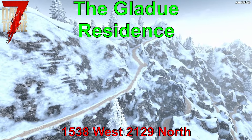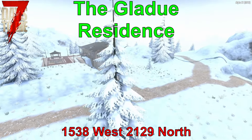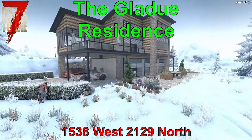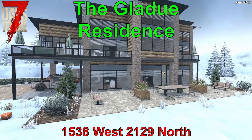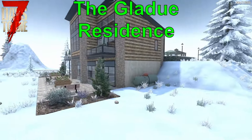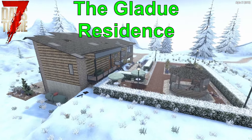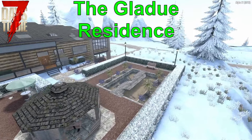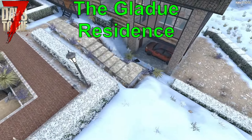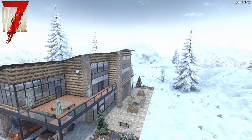Moving to the snow biome, we find ourselves at 1538 West, 2129 North. The Gladue residence is hidden by massive mountains and a maze of a path. With no real defenses to speak of, this location is more beautiful than anything. A water source, room for several players to move in, a nice view, and spacious accommodations — many players could make use of this building. Just be sure to zombie-proof it. Besides the lack of reinforcement in the structure, the loot is only average for the size of the building. With issues of cold and the lack of nearby traders, this may not be the best spot for a new player, though you may find it a nice outpost for the nearby city of Perishton.